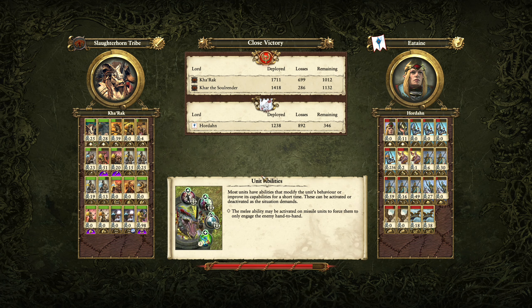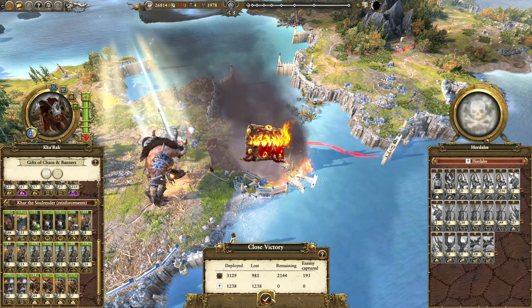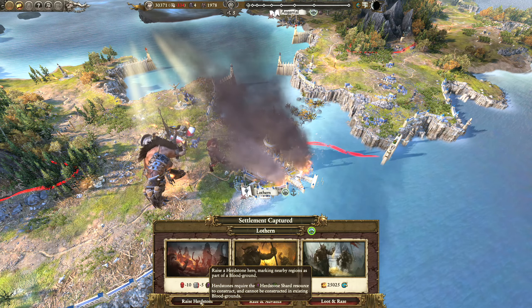I'm definitely going to be putting a Herdstone here because it does give us bonuses against the High Elves, so that will help us secure the rest of Ulthuan. And I think it also gives us a bonus that is faction-wide. We actually lost the Goreherd completely, but that's okay - we can replace those. And we'll be putting a Herdstone there.